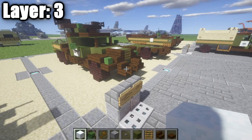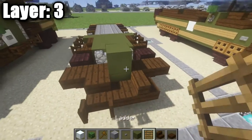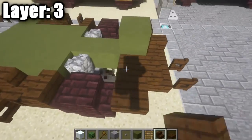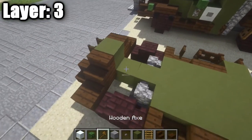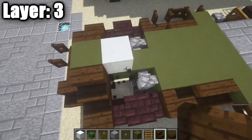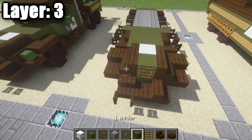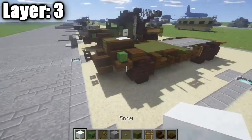Alright, moving on to layer three. To get started, take a green stained clay block, place it down on top of the front one, followed by a ladder coming off of it for the front grill. Then place down a dark oak wood stair on either side of that green stained clay block with your backs touching the block. After that, place down a snow block followed by a dark oak wood stair on either side of that snow block. From these dark oak wood stairs, place down a dark oak wood half slab, and on these top slabs place zombie heads to represent your front headlights.